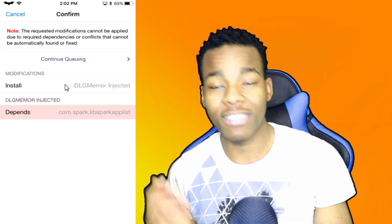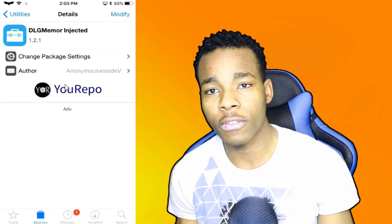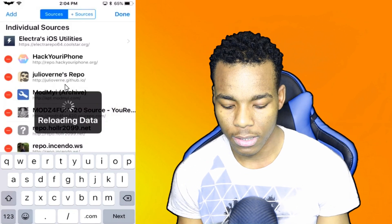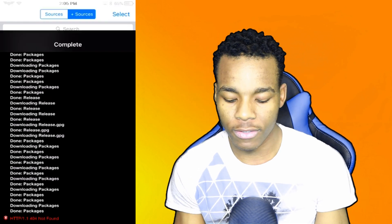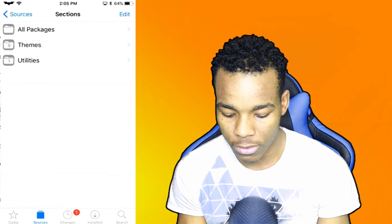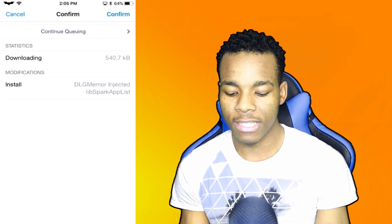When you install it, it's basically going to come up with a dependency. The only way to get that dependency is by adding another source. I'll also leave that source in the description — this source is called 'Better Spark Servers' — that's bettersparkservers.co.uk. Once you have added that other source, go back to Cydia and install DLG one more time.